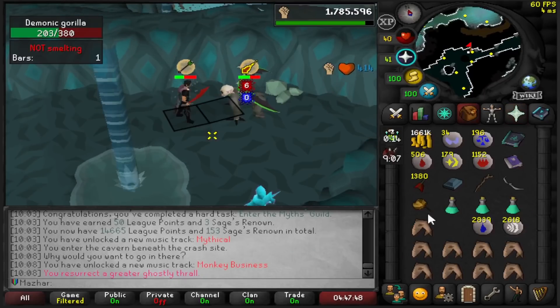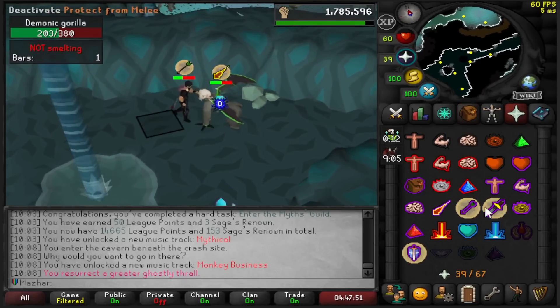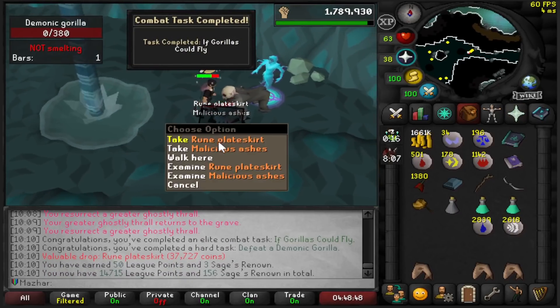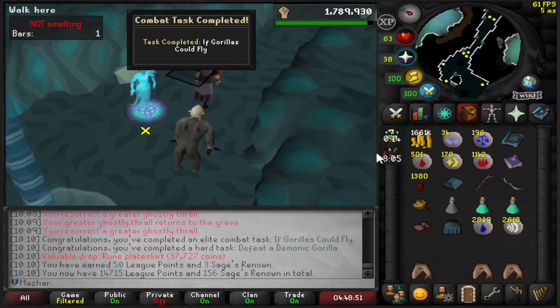Bro, this is ridiculous — my Thrall is so strong it's praying Mage instead of what I'm hitting it with. Defeat a Demonic Gorilla for 50 points. 14,715 — less than 300 points remain.